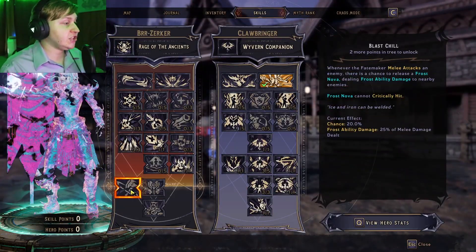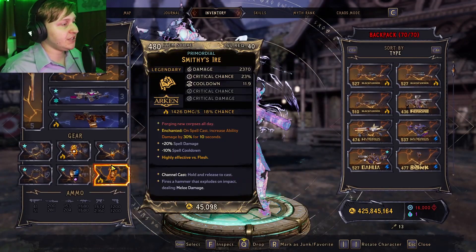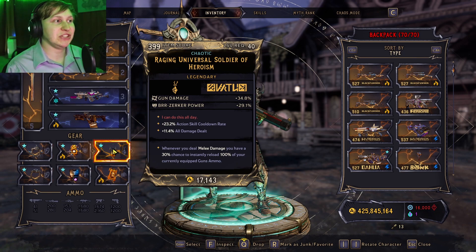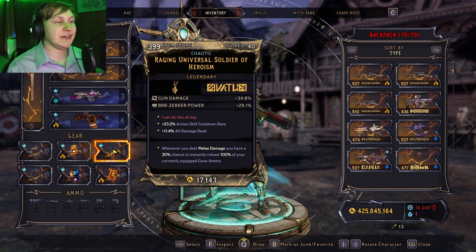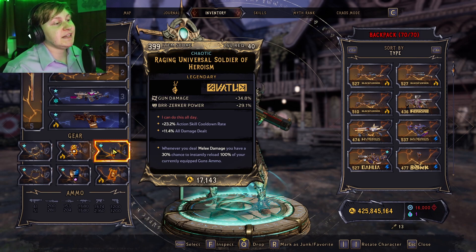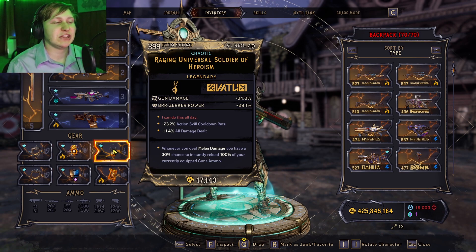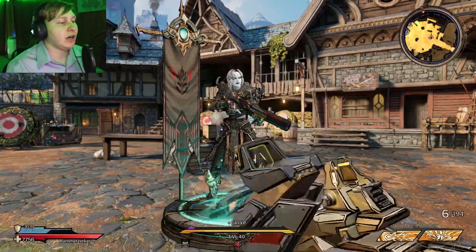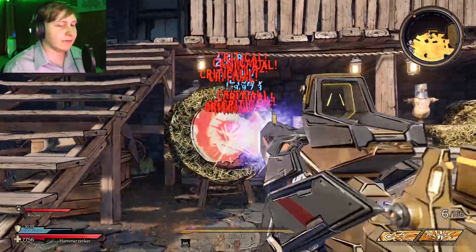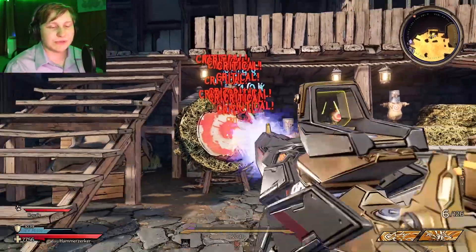Similarly to Blast Chill, you cannot activate Blast Chill with the Stab-O-Matic. What you can activate is the Universal Soldier, which seems to be everyone's new favorite combo on the Wonderlands Discord. Pretty much what the Universal Soldier does is when you deal melee damage — there's the keyword — you have a 30% chance to reload 100% of your gun's ammo. With 14 pellets there are 14 chances of this proccing, so you're pretty much never going to have to reload. This is essentially an Affinity's Face Puncher setup, which is really, really nasty.